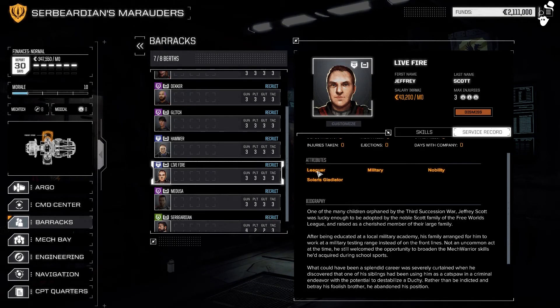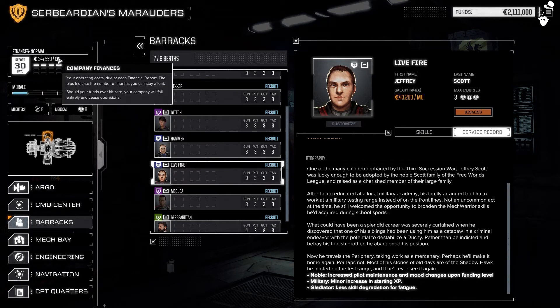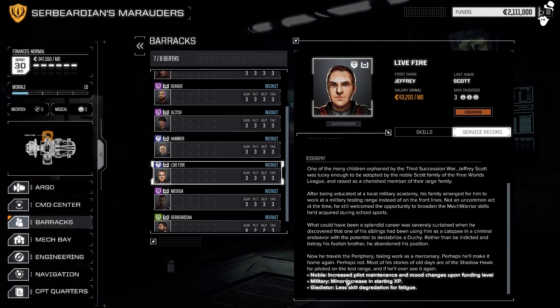One pilot is a Leaguer — born in Free World League space, military background, nobility, and a Solaris gladiator. The Noble trait increases pilot maintenance and mood changes based on funding level. Nobility means they cost more, and while you can boost their mood, it's really expensive. The Military background might increase starting XP, but that quickly wears off. Less skill degradation for fatigue from the gladiator trait isn't useful if we don't run fatigued pilots. So this guy is basically dead weight — dismissed.